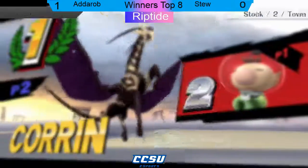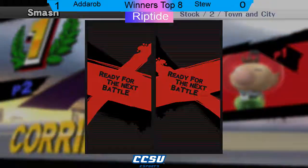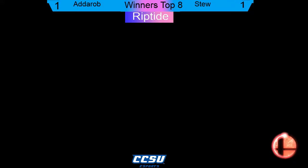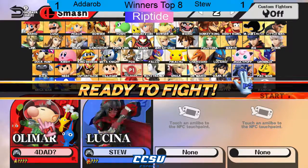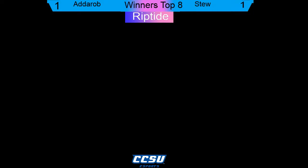That switch was very good. The extra kill power from Corrin killed Olimar very fast, and now we have a game three. In a moment in that game it looked like Adderob tried to use the yellow Pikmin through Corrin's neutral B - it went through without taking any damage, but it didn't really help him out much. We have the Lucina switch - he's just playing all his mains.